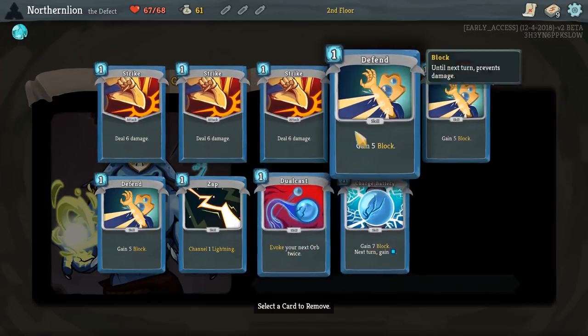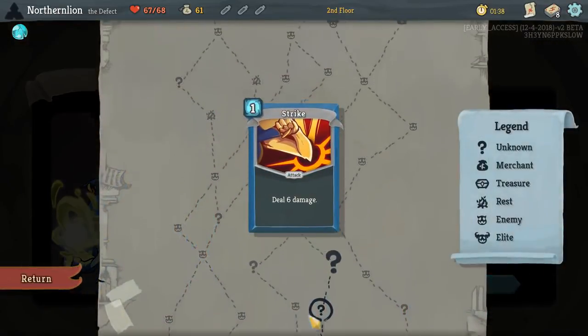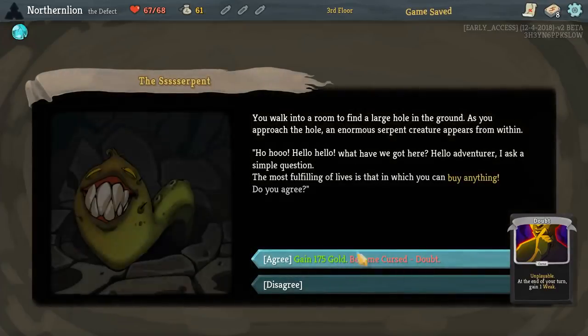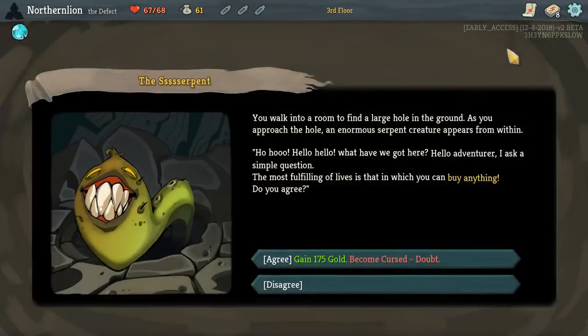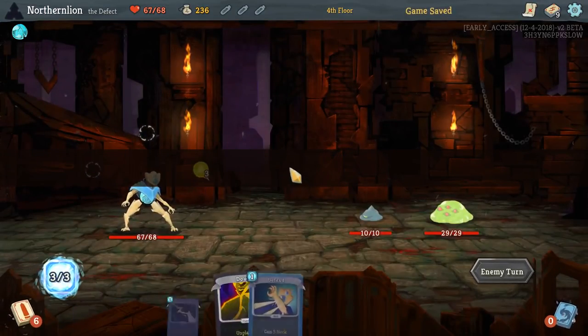I know we just added a Defend, but I think I want to cut a Strike. We'd rather draw — at least this is how I feel on the first floor. On the first floor, I think we would rather draw Defends than Strikes.